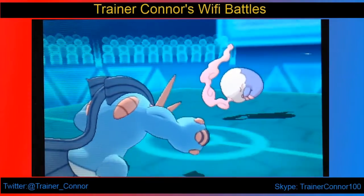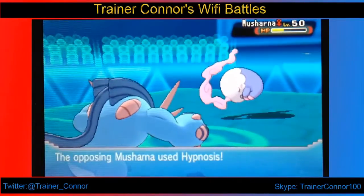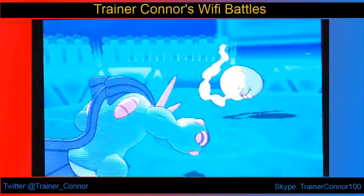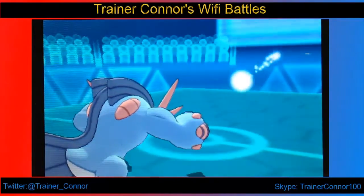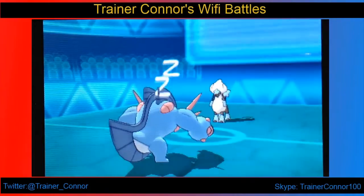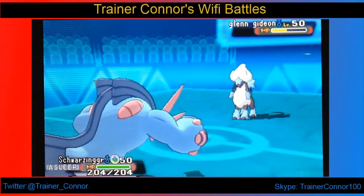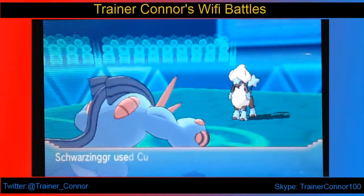She switches into her Musharna. I was expecting a switch but not to that Pokemon, because a defensive wall like Furfrou could be trouble. I set up a plus-one Curse, then she lands Hypnosis. I'm not worried though — I could wake up, and getting a first-turn wake is rare but possible. If I wake up in a couple of turns, I'll be in good shape because I know she'll go for Cotton Guard again.